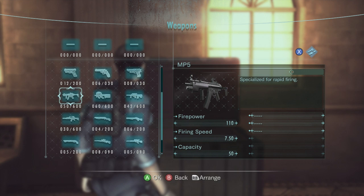Moving into the submachine guns, specialized for rapid-firing — anyone who's used a machine gun could have told you that. The first one is the Heckler & Koch MP5. This weapon has been featured in several Resident Evil games.